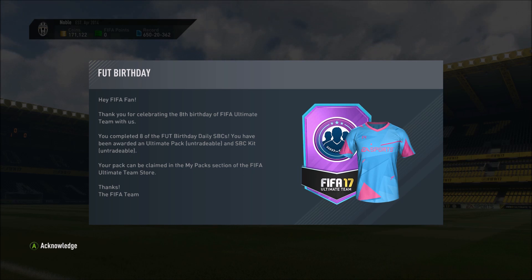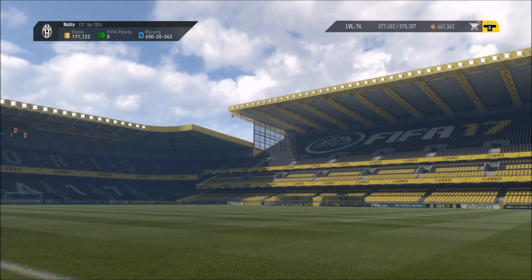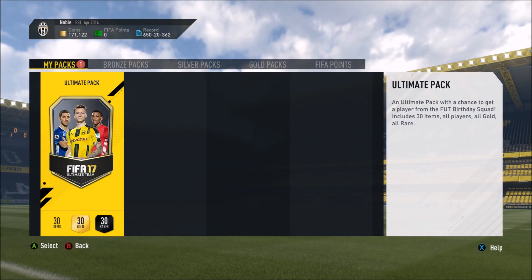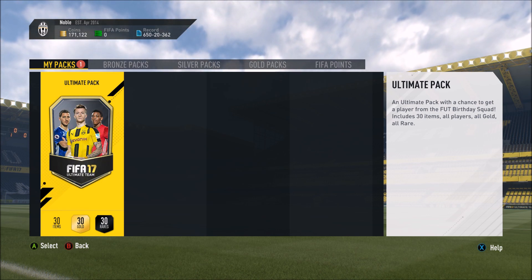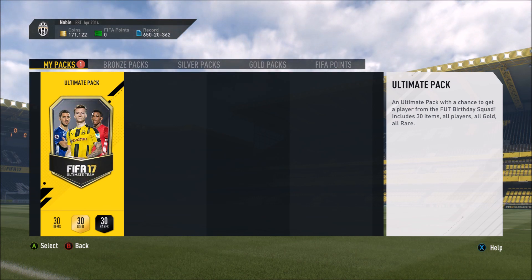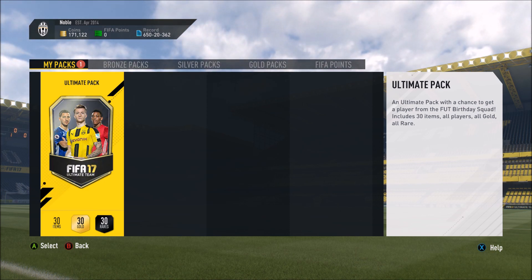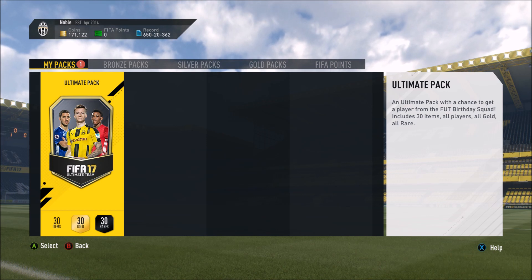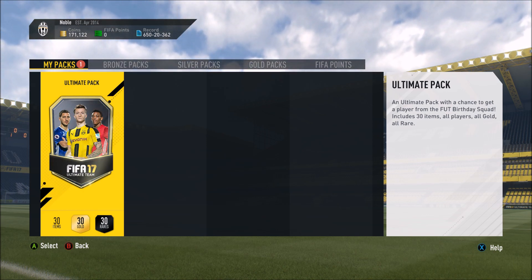As you can see: 'Thank you for celebrating the eighth birthday of FIFA Ultimate Team with us. You completed eight of the eight FUT Birthday SBCs. You have been awarded an ultimate pack, untradeable, and an SBC kit that's also untradeable.' That SBC kit looks awesome, completely reminds me of cotton candy. This is essentially a free 125k pack — it is untradeable, which knocks a little value off, but we can always use these guys in SBCs.